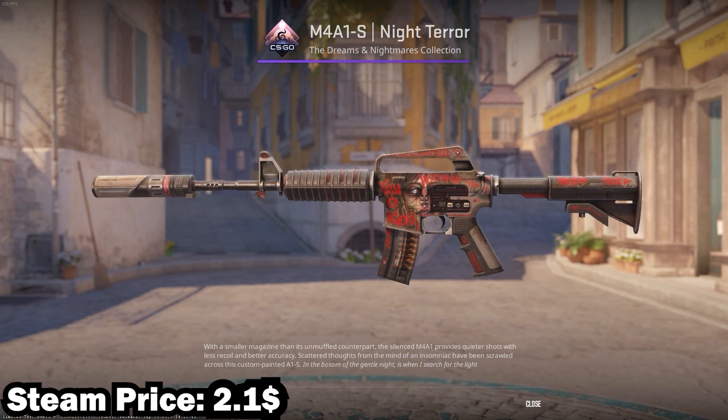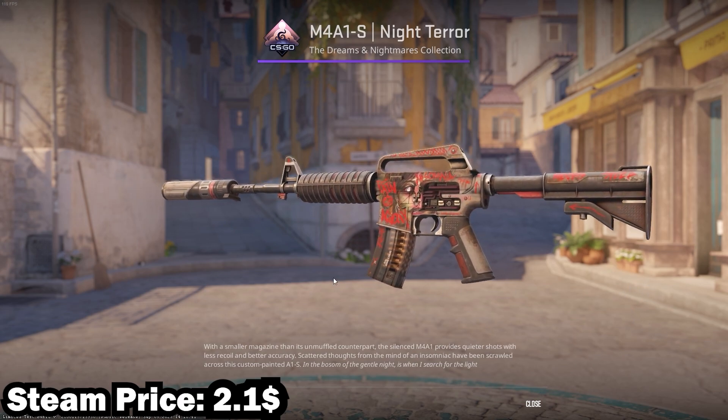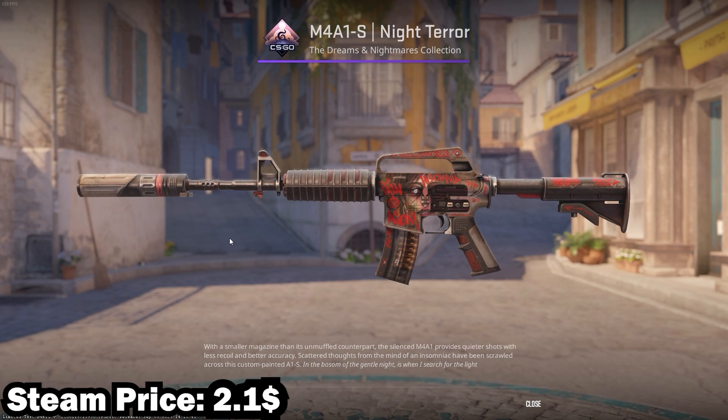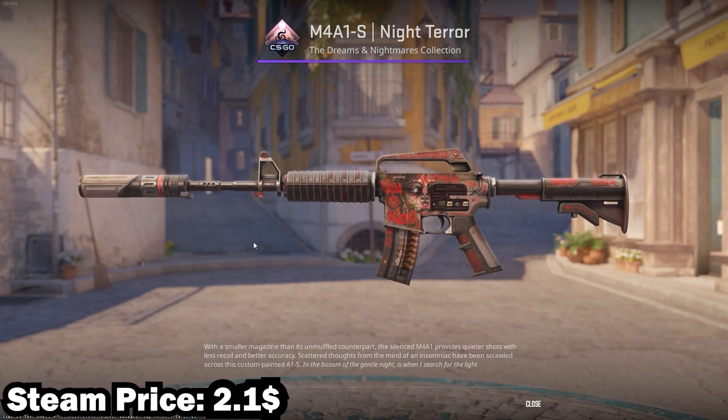In 3rd place we have the M4A1-S Night Terror in Factory New. This is only $2, and in my opinion this is the best red skin for the M4 under $10. The Minimum Wear is even under $1 and looks pretty much the same. I think this is a crazy nice skin considering its price.